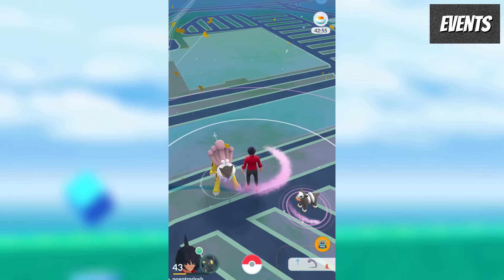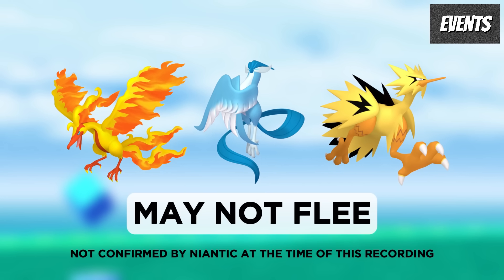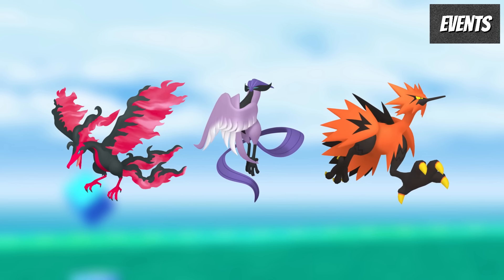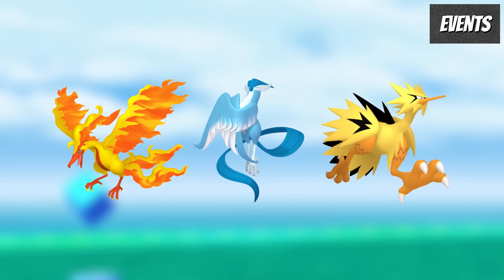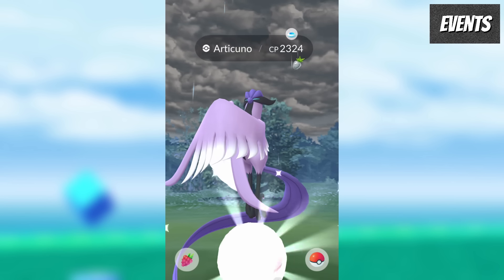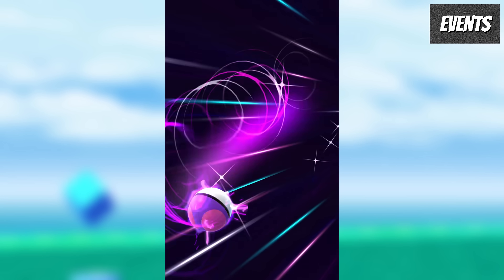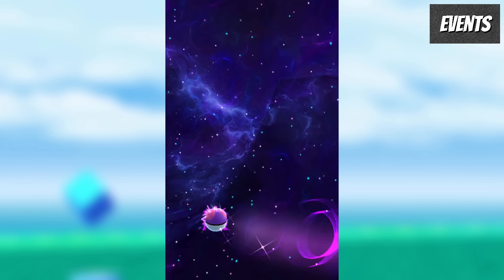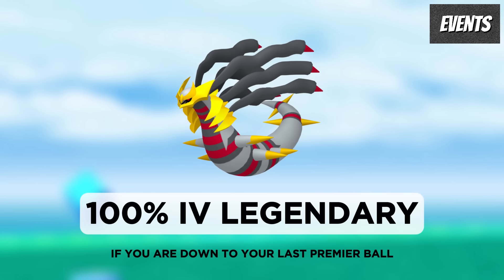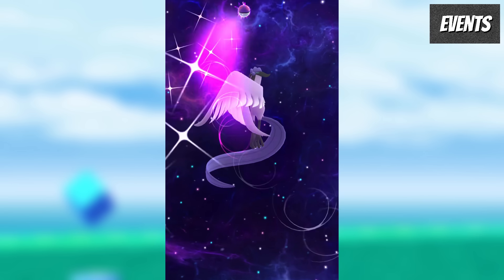If the Galarian Birds are like any other wild legendary Pokemon we have encountered in the past, the shiny variants won't be able to flee. This means you will be able to use any number of Ultra Balls to catch them instead of using a Master Ball. But for the non-shiny variants, a Master Ball will still be the way to go, and it also hasn't been confirmed by Niantic yet whether or not the shiny Galarian Birds will be able to flee. So it's probably worth waiting until the event starts to see confirmation before making your purchase decision. Outside of the Galarian Birds, the other main use of a Master Ball is on a 100% IV legendary from a raid if you're down to your last Premier Ball.